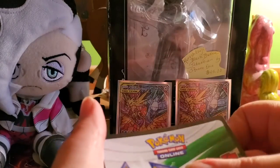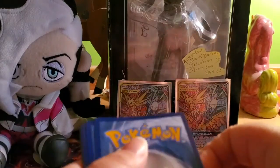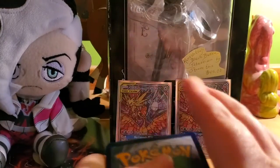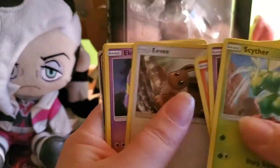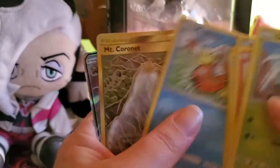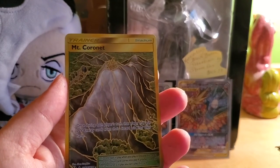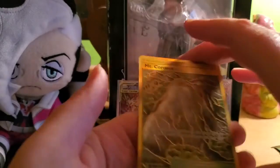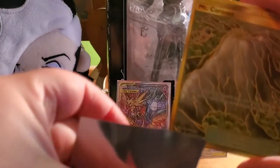With shiny cards and shiny GX cards, the reverse holo section is usually where it's going to appear. Pack two: Berry energy, Missy, Scyther, Jynx, Magmar, Eevee, Ekans, Charmander, Psyduck, Magikarp — whoa, it's a secret rare Mount Cornet! Also a Stormy GX. I forgot to mention — I think the secrets also come in the reverse holo. Now that was a good one.